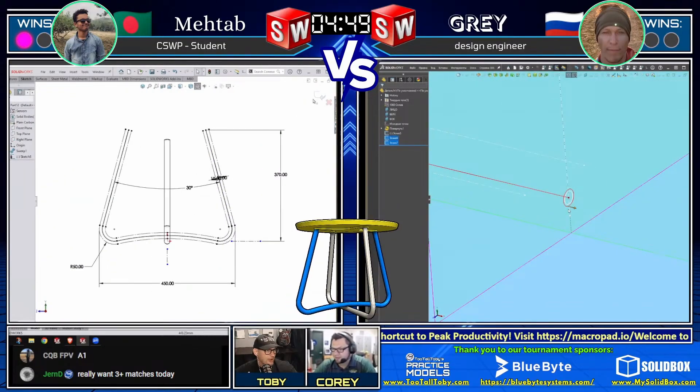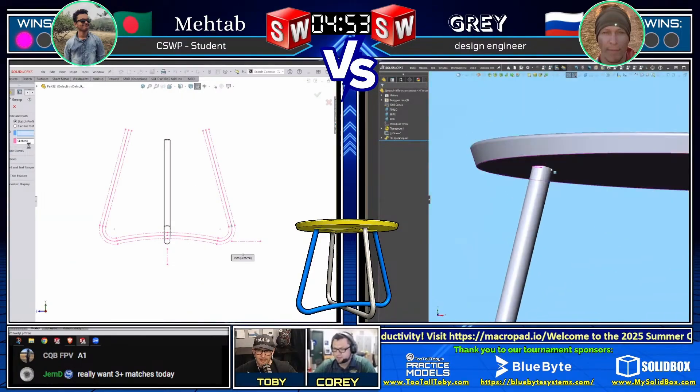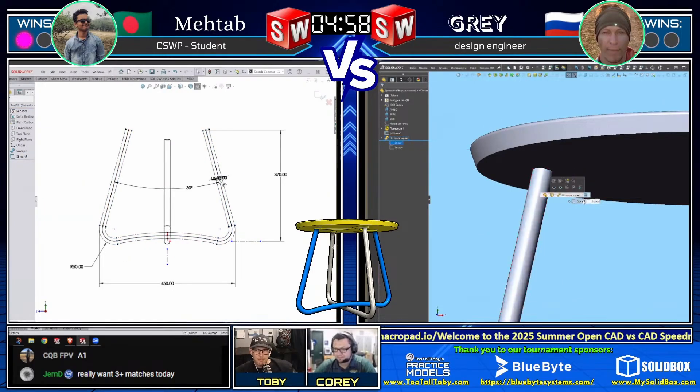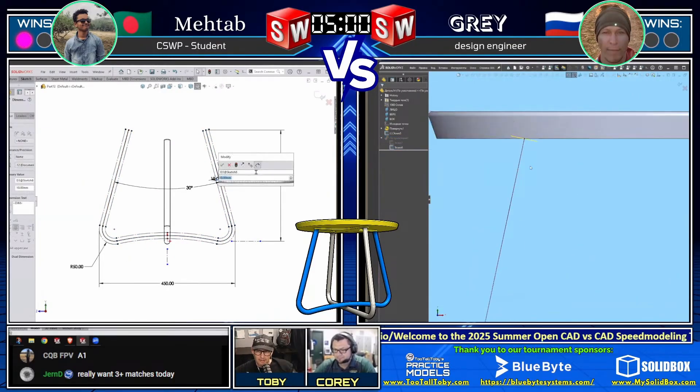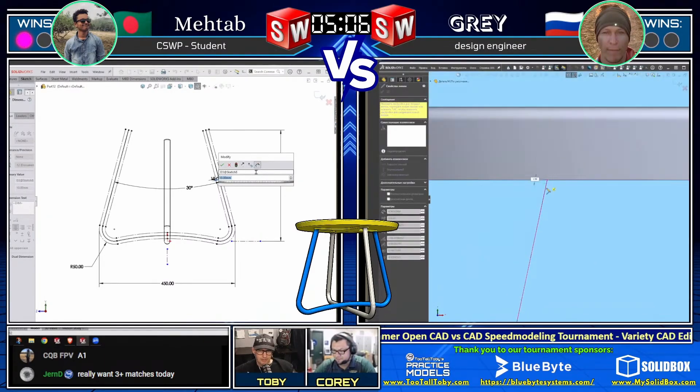Gray on the right is coming up with the geometry for the first tube - what we call the flat tube. The flat tube just kind of runs up and over, and it looks like he ran it right up into the table. We like that - bringing it right up there to the table. That should work out for him.